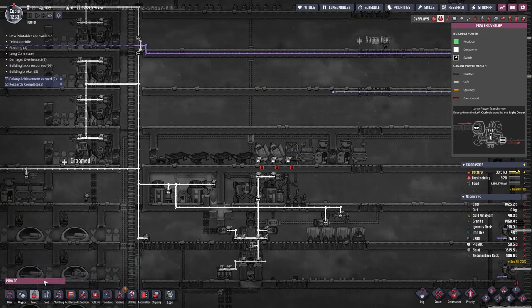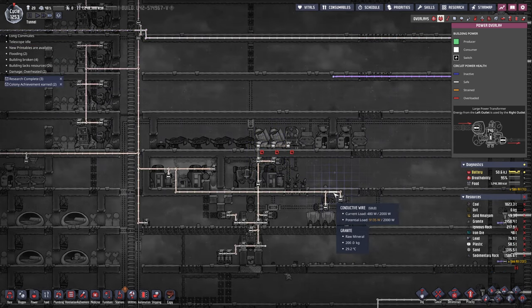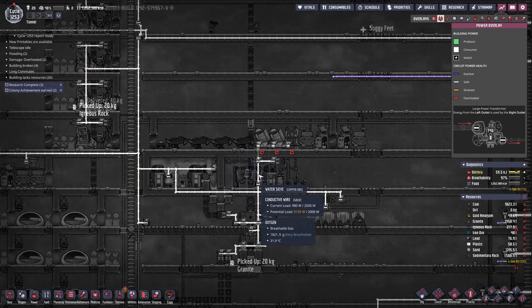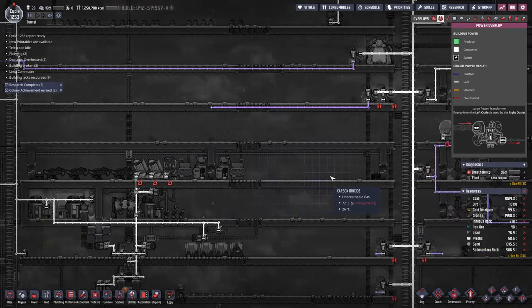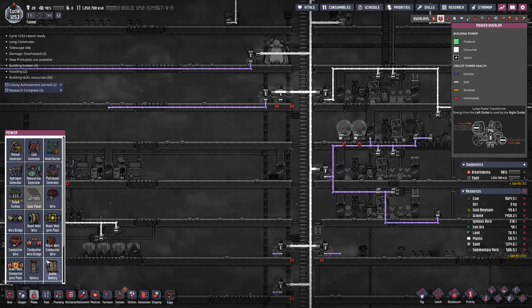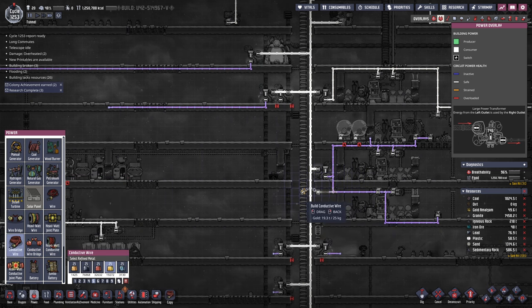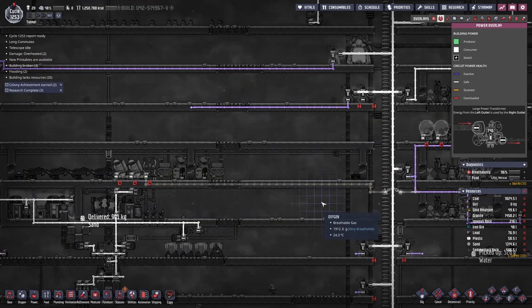Now all we need is a little bit of power — and by a little bit, I mean actually quite a bit. Oh my god, potential load 9000! We might want to bring this power over instead. Let's cancel that — that's getting to be a little bit much. Let's put this across here and stick that in there. I think that's gonna work out better for us.